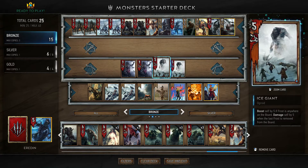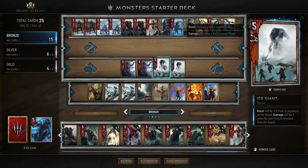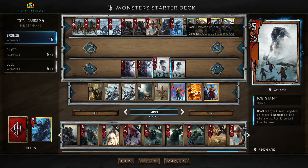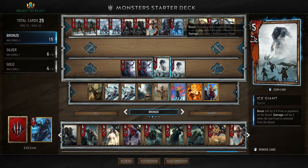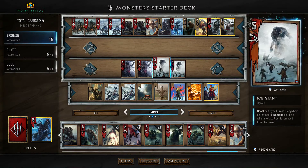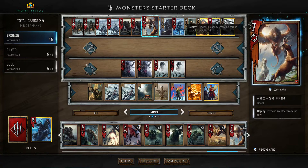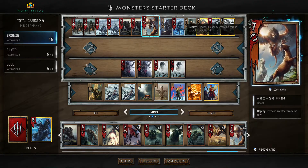Ice giants have five strength, but whenever there's frost on the board they are going to get another five making them a ten-strength unit. But if the last frost effect disappears they are going to be damaged by five. They are not wild hunt units so we cannot use navigators to pull them. Lastly, arch griffin — when we deploy him we can remove the weather from the row we deployed him on. He is an agile unit so we can deploy him on any row, same goes for chorts.